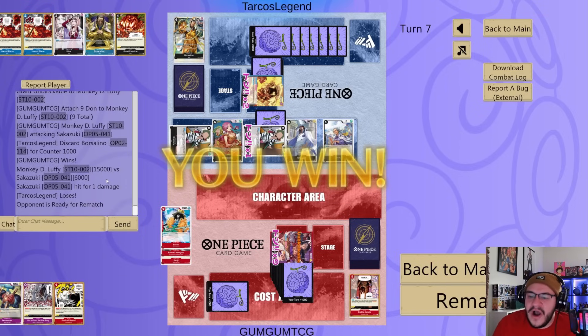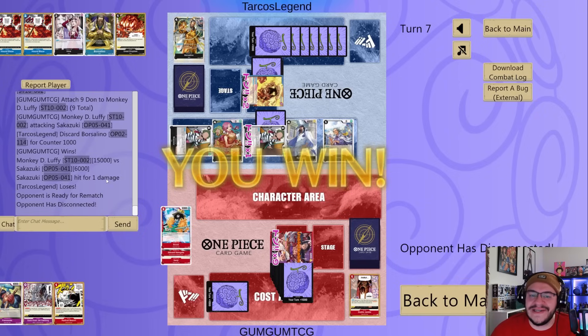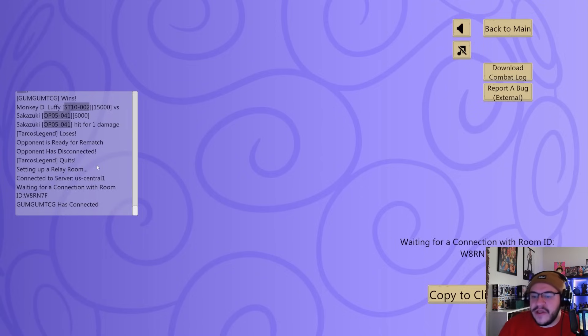That's what this deck can do against Sakazuki. I don't believe he was playing super optimally, but he was still making decent plays. I do think Sakazuki takes more skill than people say, but even with less practice you can do well with it. This was a good showing for Red Purple Luffy. Let's try and hop into a game with Enel next.